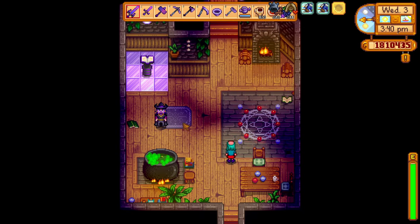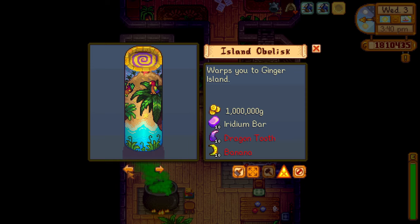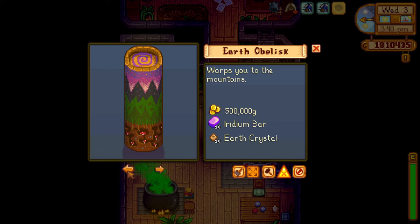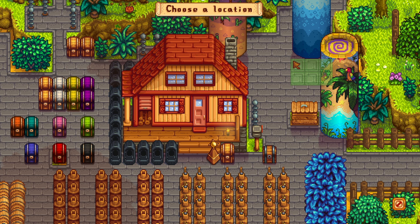I want to show you how to make the Earth Obelisk. You bring half a million gold, 10 iridium bars, and 10 earth crystals to the wizard after you have completed the magic ink quest, and then you can build the Earth Obelisk. Select it somewhere — I like to put it close to my other obelisks.